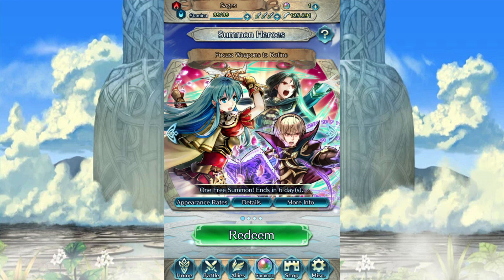I've seen a lot of you guys going on about summoning, and certain summonings, especially since seasonal banners are now coming, and we have new ones. Where exactly are we gonna get the rest of the Easter banners? So first, we do have to talk about the new focus, Weapons to Refine, which features the characters that receive new weapons and refinements.